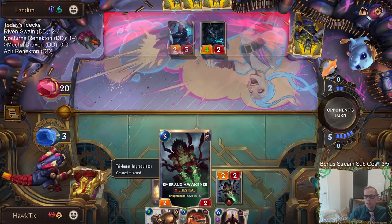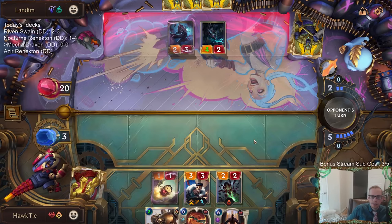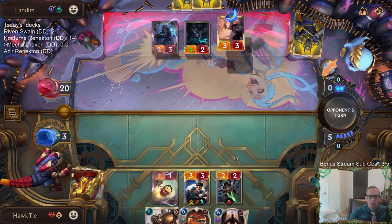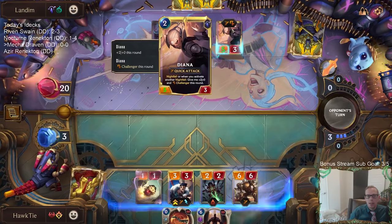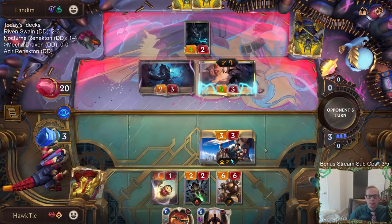Nice little 2-2 lifesteal. We're a little ways away from turning into a 6-6 lifesteal, but that could be really nice. I'll probably have to block with the Awakener when they attack with Doom Beast. They could have used Diana's Pale Cascades to save their other Diana, but they just chose to play the new one, which makes sense.